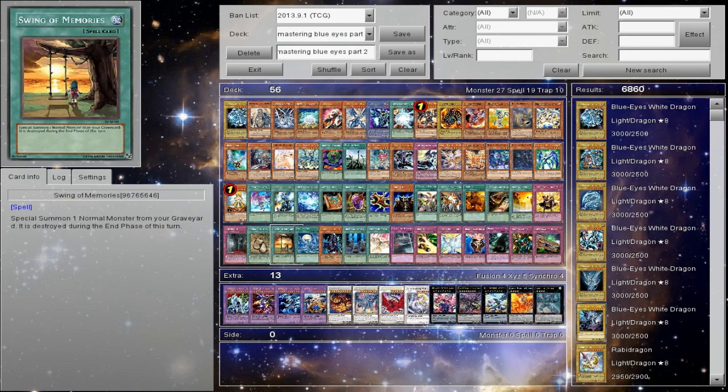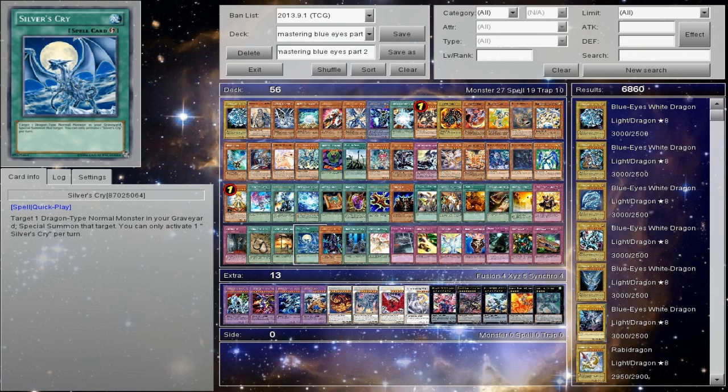Silver's Cry comes out of the Structure Deck. It's probably my favorite because you can target a Dragon that's normal and you can only activate it once per turn. So you can bring back Flamvell Guard, Blue Eyes, or Red Eyes. A Blue Eyes Red Eyes deck is an actual thing and it's pretty funny — I may make it at some point. It gives new meaning to Chaos, allows more flexibility with the builds, and this is one you should always max out in most builds.